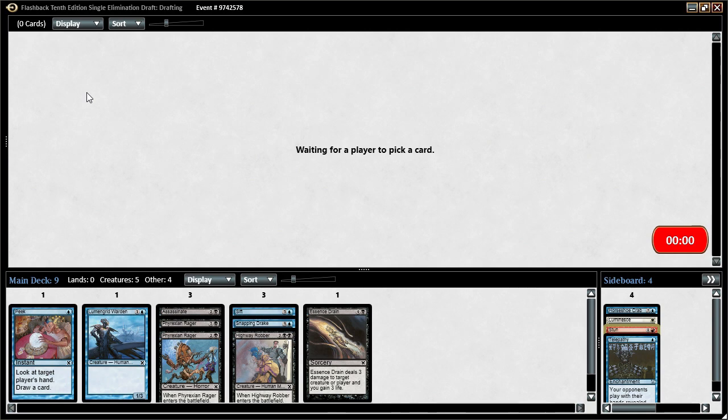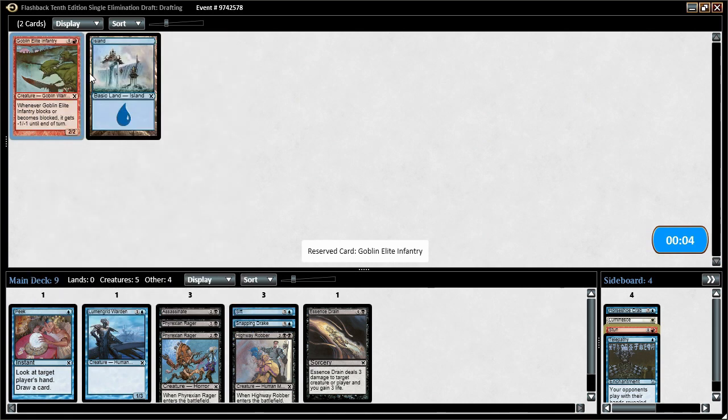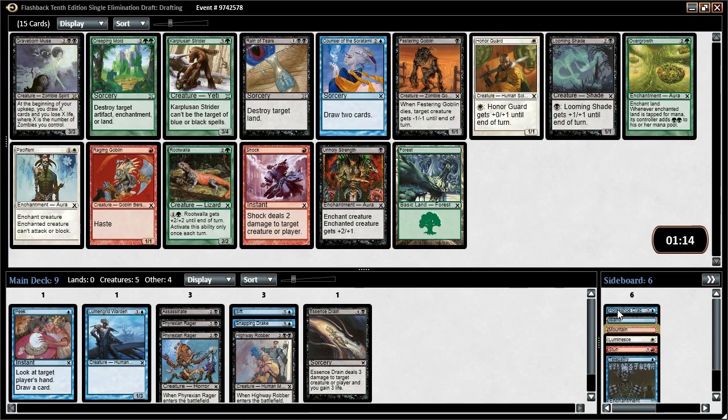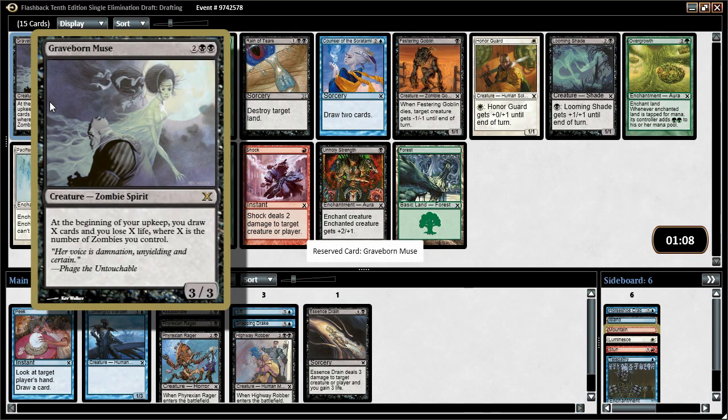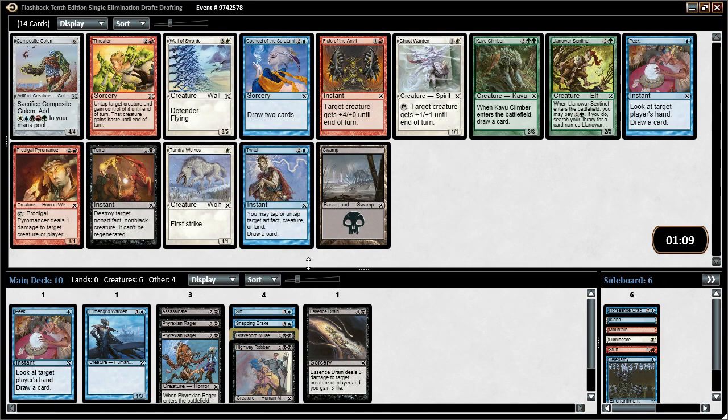We're going to need more two drops. Our deck is looking fine so far though — lots of card drawing. We'll take the island. If someone wants to play Goblin Elite Infantry, which is far from elite, they can. We get a black rare in Graveborn Muse — not bad. A 3/3 for 4 that draws us cards. Drawing cards is good. Otherwise there's Council. I think we're just going to take Graveborn Muse — hard to pass up a rare like that.